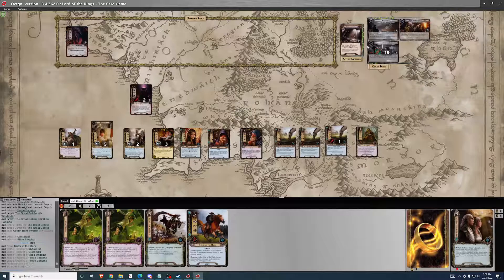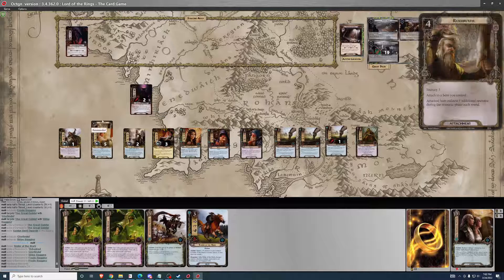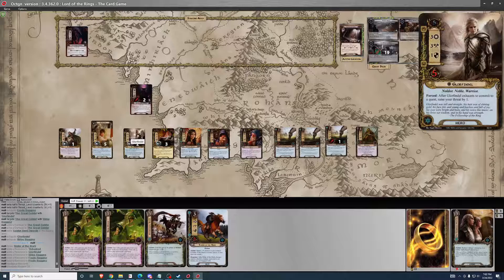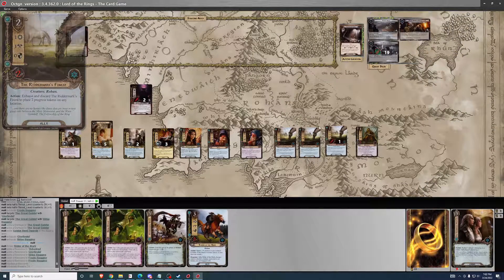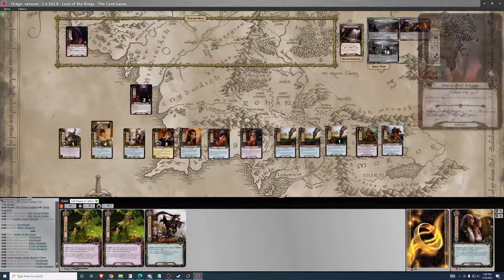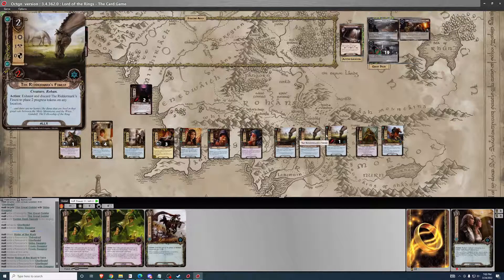I clearly have enough to quest, I just need to deal eight damage. Can I do both in the same turn? Counting willpower — fifteen total. I don't think I can do both in the same turn. So I'll play Rider of the Mark. I don't have to engage him — I can just ignore him. He does have plus one threat while this location is active, which I could do something about, but I want the horses for attack. So let's just go — two, four.